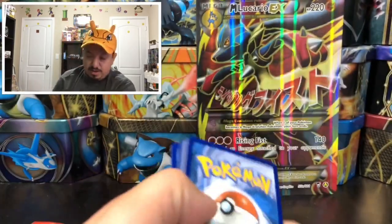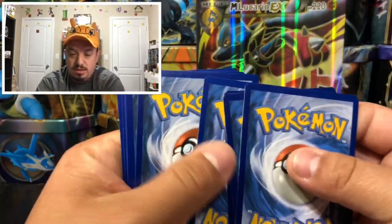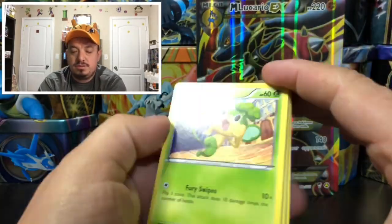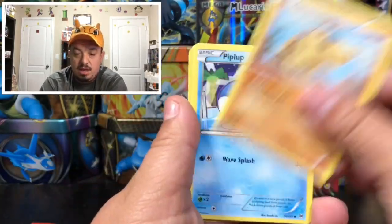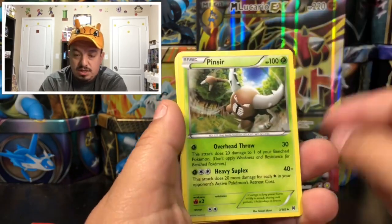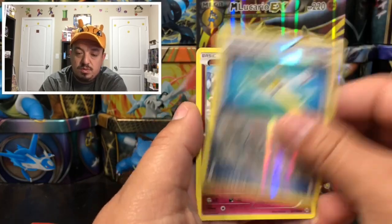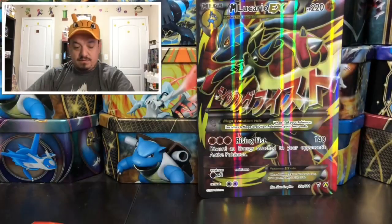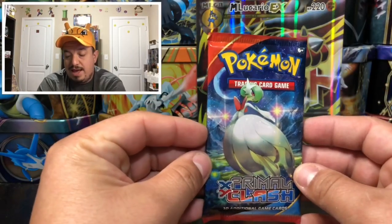Onto Breakthrough — and it's all on camera, so there it goes. From Breakthrough: Pumpkaboo, Clefairy, Duosion, Judge, Pinsir, Super Rod, and a Mr. Mime as the rare non-holographic card.